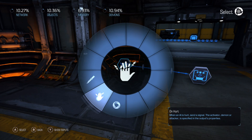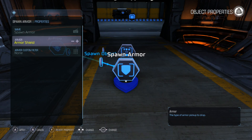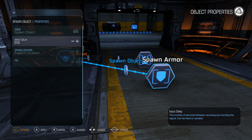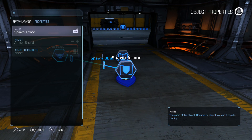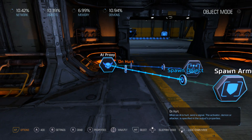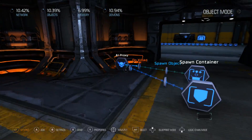Let's also do a similar thing for On Hurt — let's spawn armor, because armor shards are just so nice and small. On Hurt is usually already set to activator demon like it should be. For Spawn Object, switch it from Explicit Location back to Activator. So every time an enemy is hurt, they will also drop armor. If you shoot them a lot of times with your gun, they'll drop a bunch of armor.